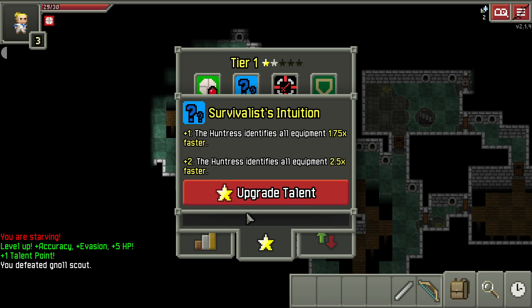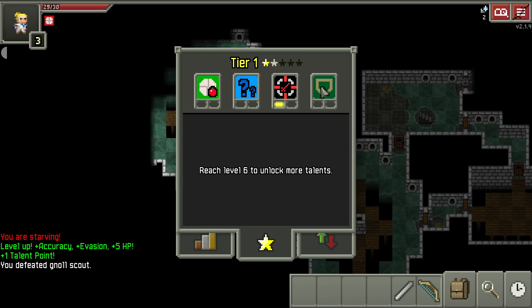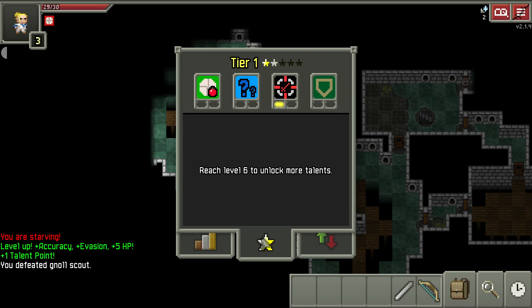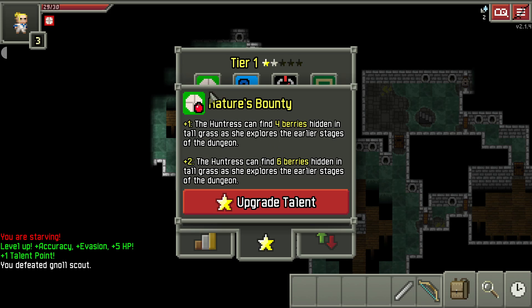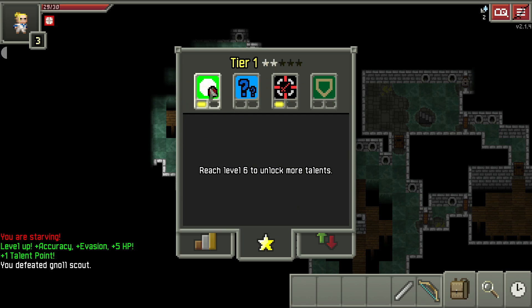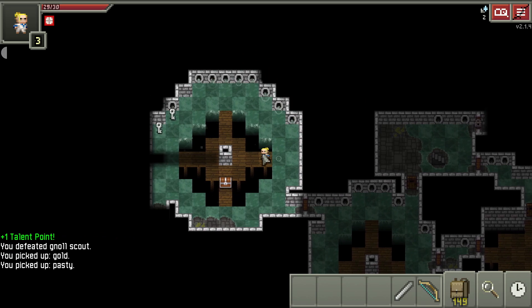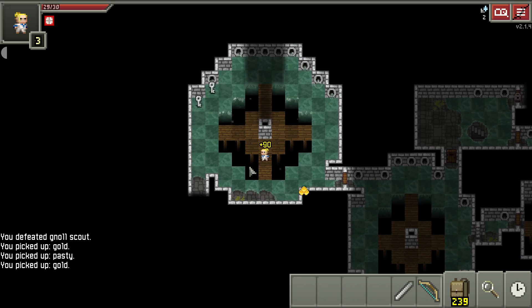We can get some food here or we can get the identify scroll. They're all pretty good - I don't know exactly what I want to choose. You have to actually step on a plant for that to happen, which I feel like doesn't happen all that often. Maybe I'll get a little food right off the bat. I like to put one point on this to get the four little berries because they also turn into seeds.